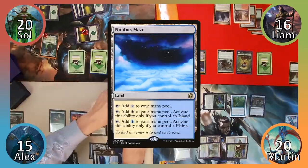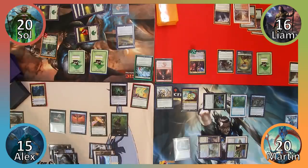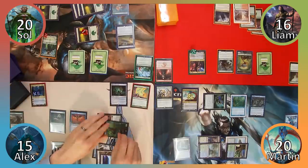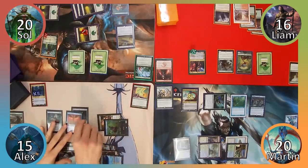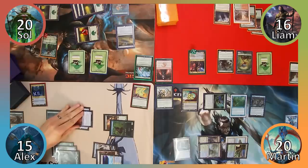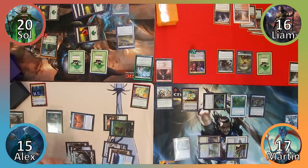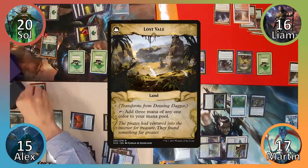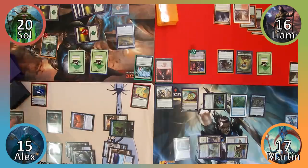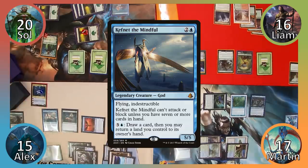I play Nimbus Maze and then recast Tamiyo. I use her plus-one ability, targeting Thrummingbird and Harbinger of the Tides, and then equip my Dagger to Thrummingbird. Moving to combat, I attack Martin with the Thrummingbird, dealing him 3 damage. Dowsing Dagger then transforms into Lost Vale, and I proliferate the loyalty counters on Tamiyo before drawing a card thanks to her ability. I then cast Kefnet the Mindful and pass the turn.